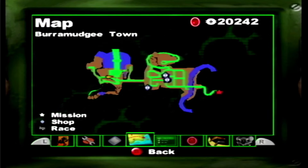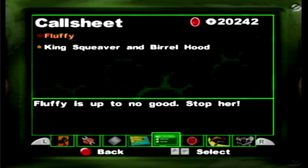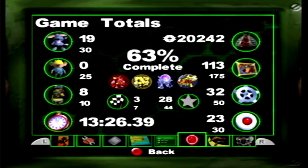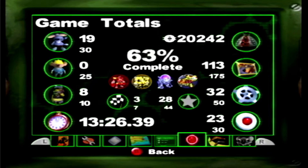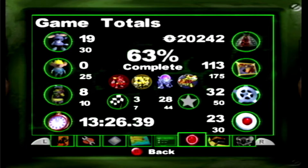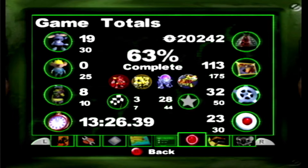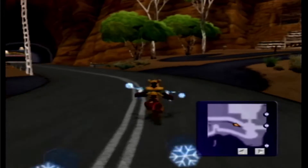Welcome back to more Let's Play Ty the Tasmanian Tiger 2. We have 23 of the button thingies, so we're gonna go and exchange that. It looks like we have 20 grand, so we could do a boomerang buy as well.